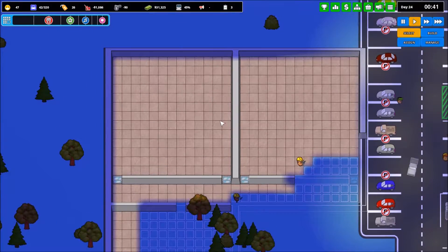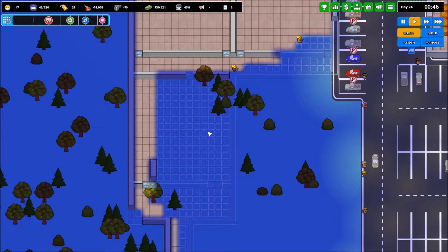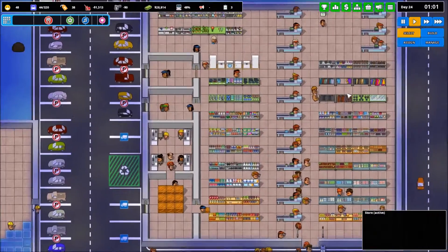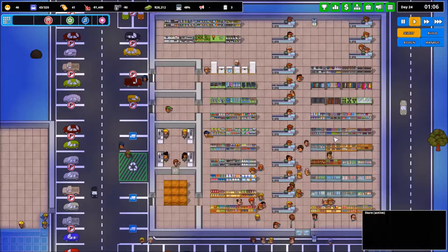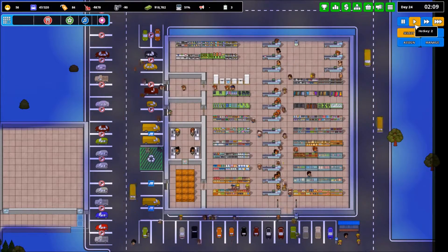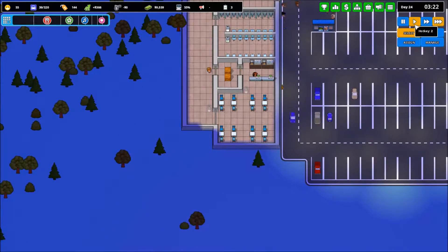They've got one theater entirely built, another one almost built, and the lobby is almost finished as well. We'll go ahead and wait till that's completed, then put things into these places with the money we've earned over the day while they've been building. We haven't had one complaint of not having enough cashiers, so evidently the maneuvering of people and clerks has worked out. We're definitely making money off of it, so that's not an issue at all.